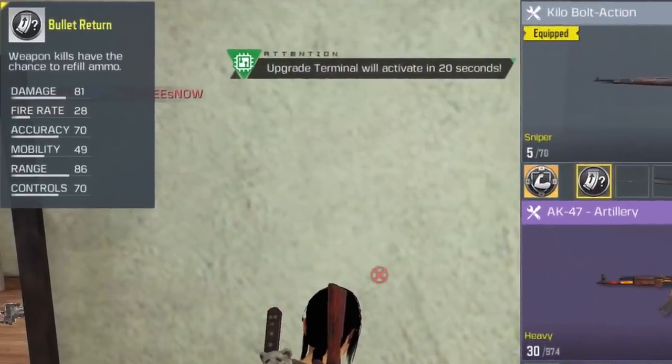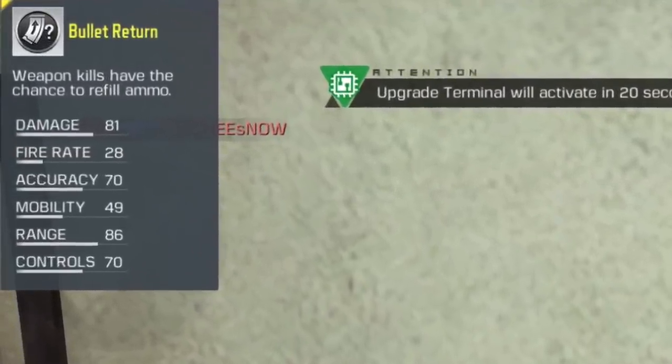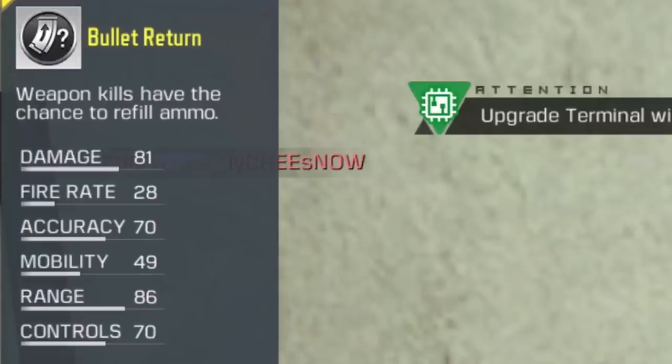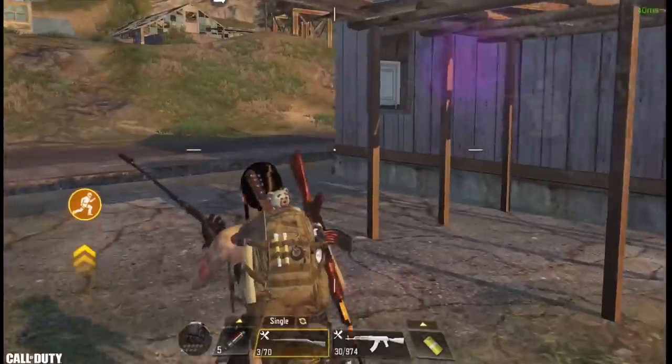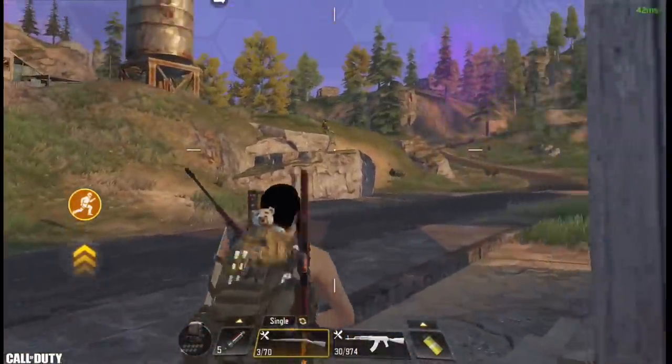Now we have the Bullet Return perk. This perk will return bullets to your gun after you kill an enemy, but keep in mind it's based on chance - sometimes you get extra ammo and sometimes you don't. The Bullet Return perk is limited to sniper rifles only. In this example you'll notice that I got one extra bullet right after killing this enemy.